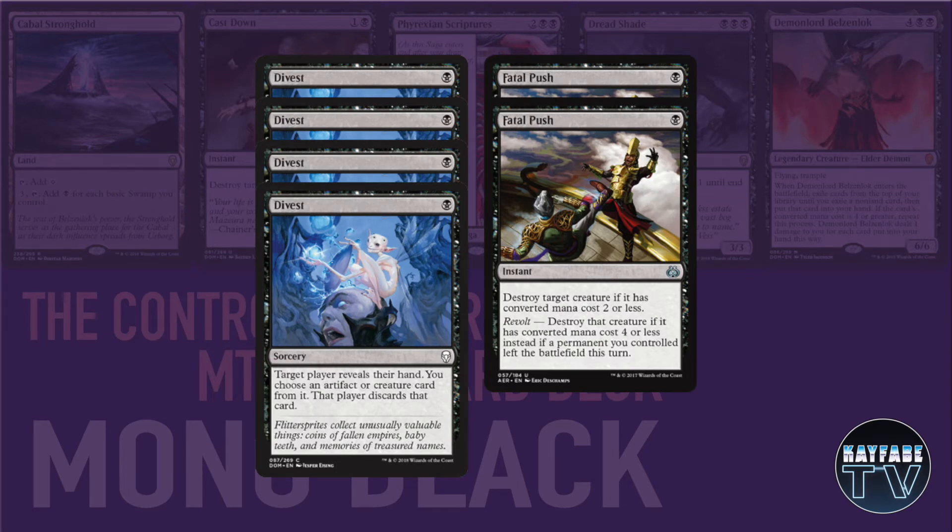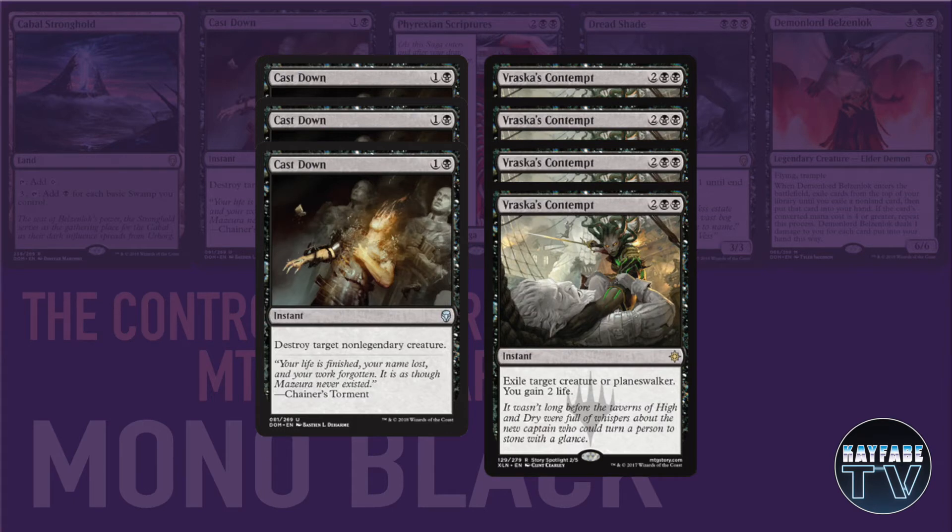The instants and sorceries in this deck are pretty typical of a black deck in Standard. We're playing 4 copies of Divest, which is a great way of removing an artifact or creature card on turn 1 — it gives you a great idea of how your opponent's deck is going to play, letting you look at their hand and get rid of the most threatening thing straight away. Playing 2 copies of Fatal Push mainboard with another 2 on the sideboard — great for dealing with weenies, creature tokens, and opposing Ballistas. We're also playing 3 copies of Cast Down.